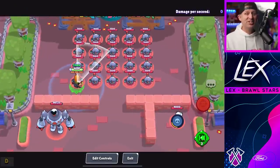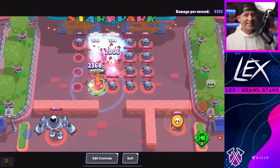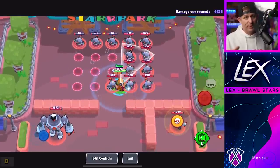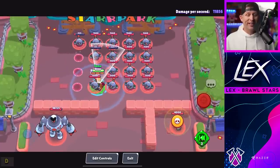He deals more damage the closer he is to an enemy. At point blank he will deal 2,368 damage despite what the tooltip reads, and at max range that number drops down to 1,275 damage.